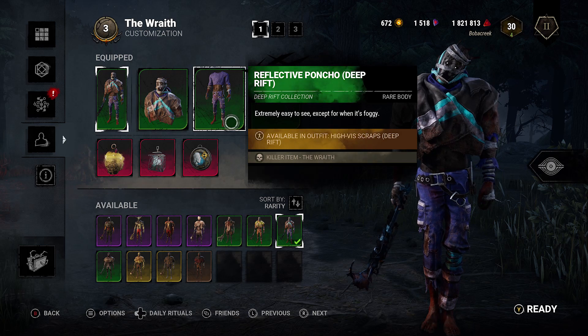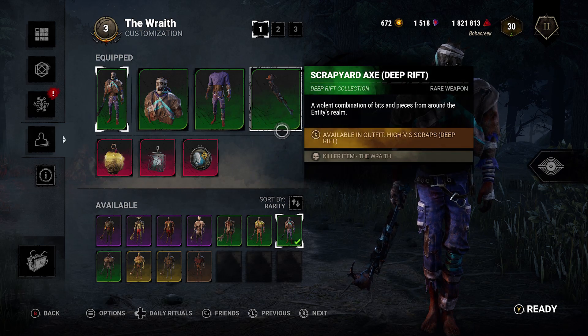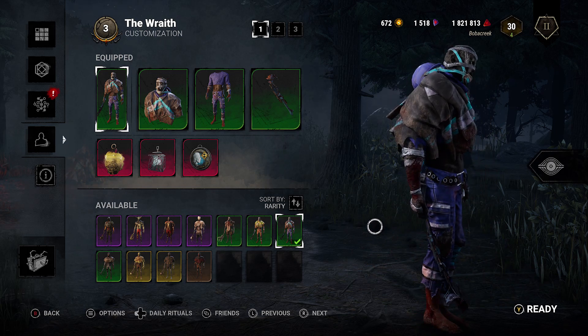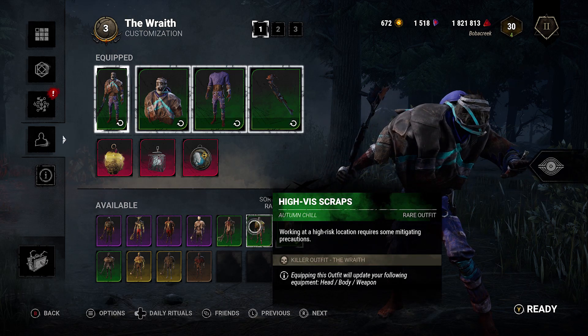The reflective poncho — extremely easy to see, except when it's foggy. And then the scrapyard axe, a violent combination of bits and pieces from the entity's realm. This, like I said, is a deep rift version that goes past the regular 70 tiers, and here's the original version.